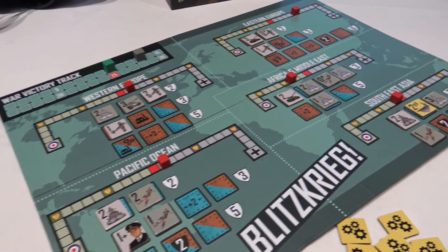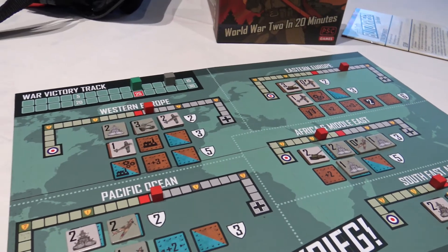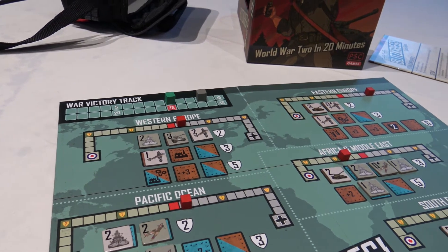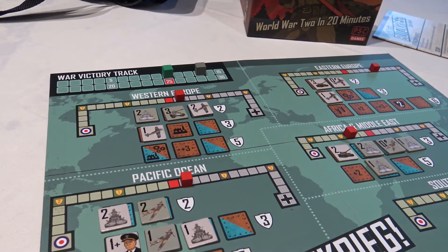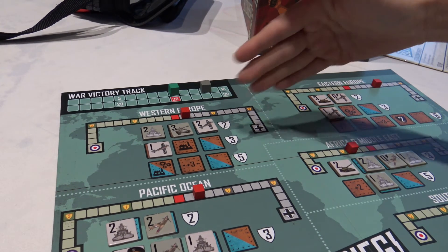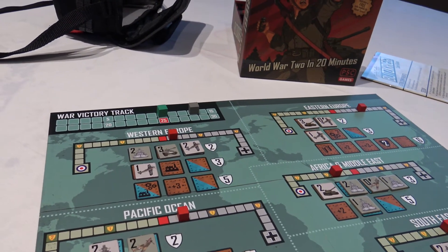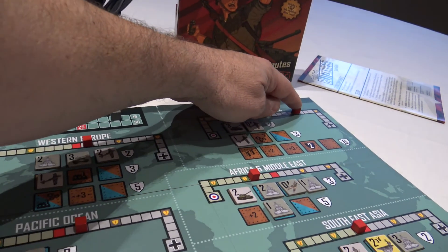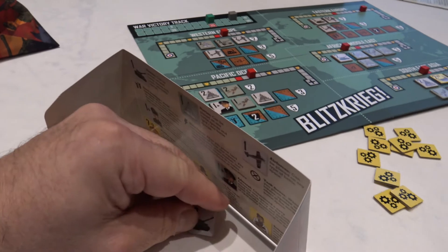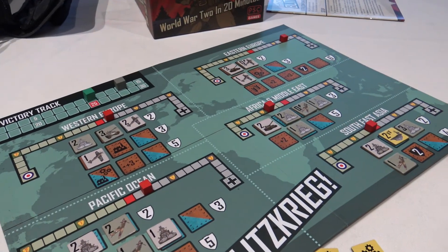Now it's my go and I only have one token. I'm going to play this token here — it's a one, so that moves the marker one. Then I get to move two on any theater operations — any region I choose. I'll move that right there, and then draw one token out of my bag. I think I just got the advantage right there. You'll see how it all plays out.